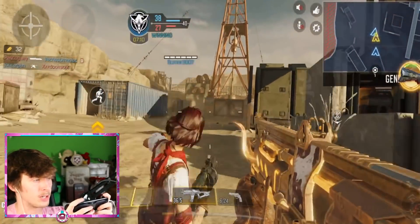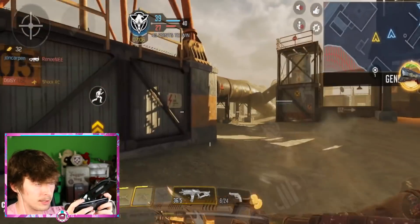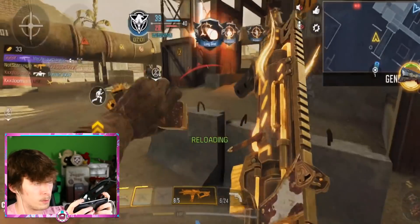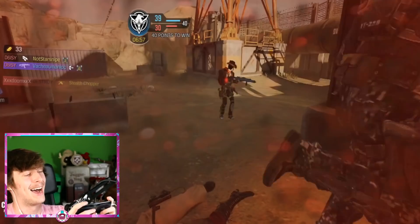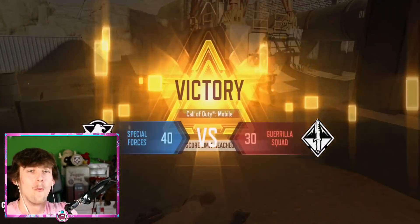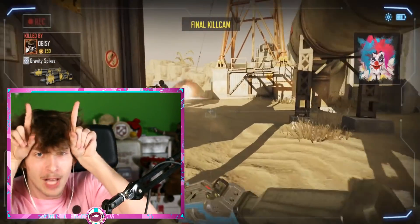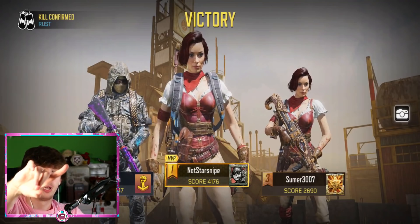Let me confirm that dog tag — I'm trying to get gold. If you do well you should be able to average a really nice amount of gold bars. Stopped someone before they could grenade us — nice. We got the W! Mess with the bull, you get the horns.